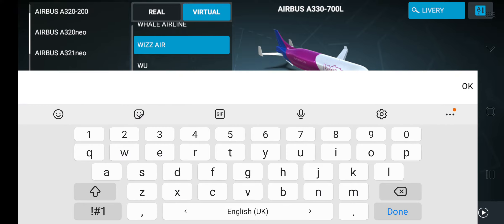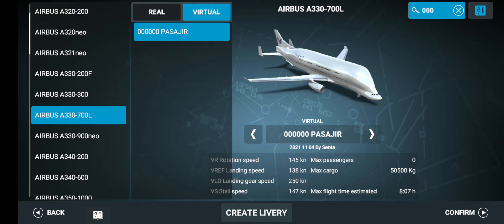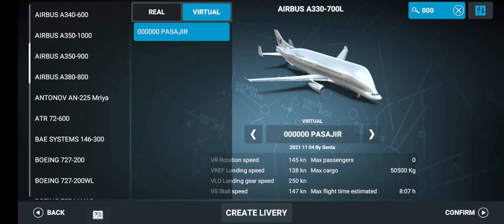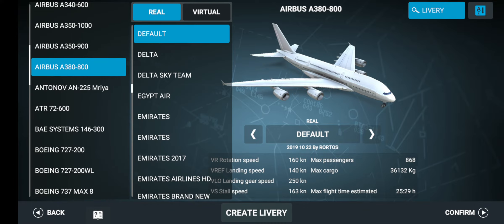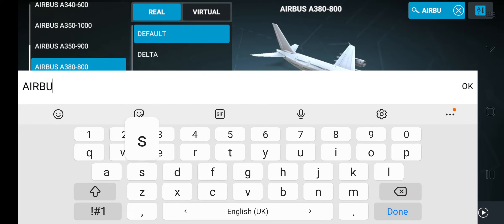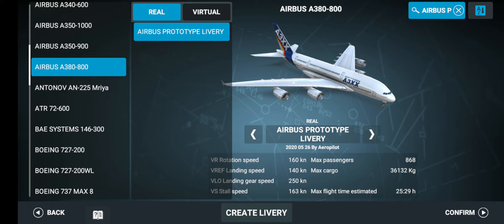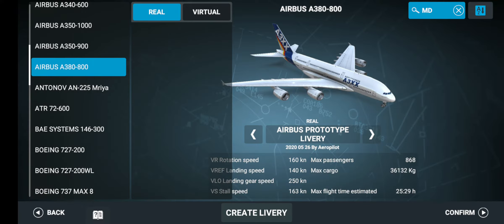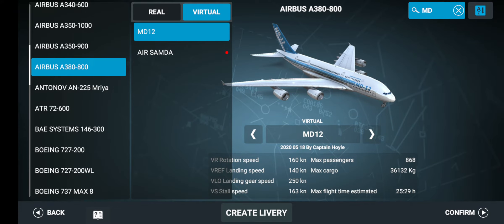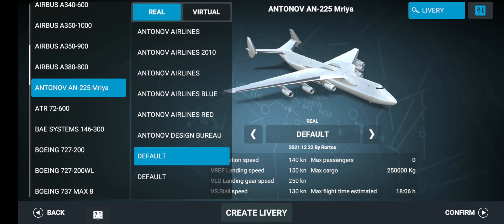First, what you want to do is type this and you get zero passengers, and you have a passenger Beluga. Then you go to an A380 and you can take it to another level.